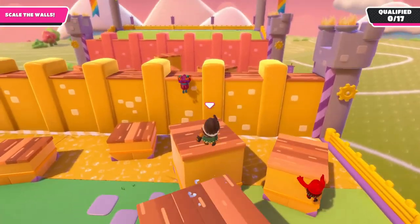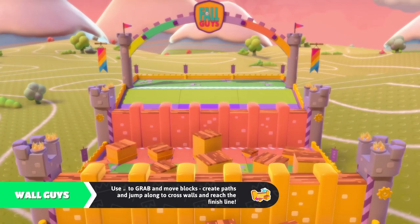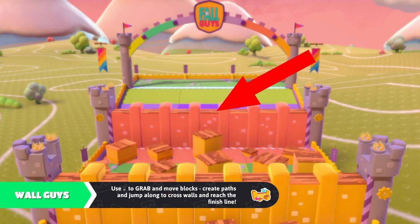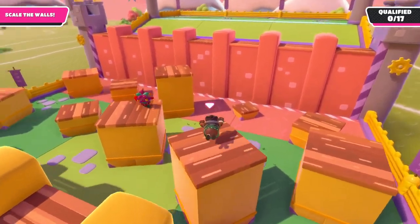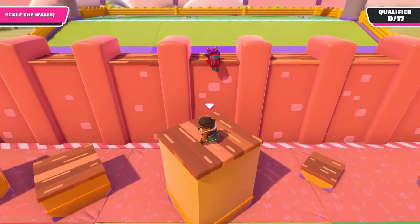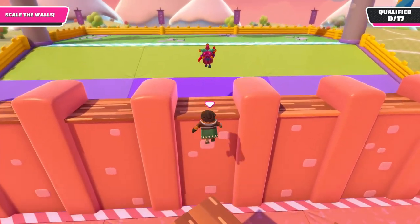With some tight jumps and a very clutch grab we make it onto the last wall. For the final section we are yet again blessed with a direct path onto the wall, but as with the last section the risk is even higher here. By now you should know the drill — some well-timed jumps and a clutch grab onto the wall. In this example, as there is a guy in front of me, I wait around a little bit on the last box to try and ensure that he does not block my way onto the wall.